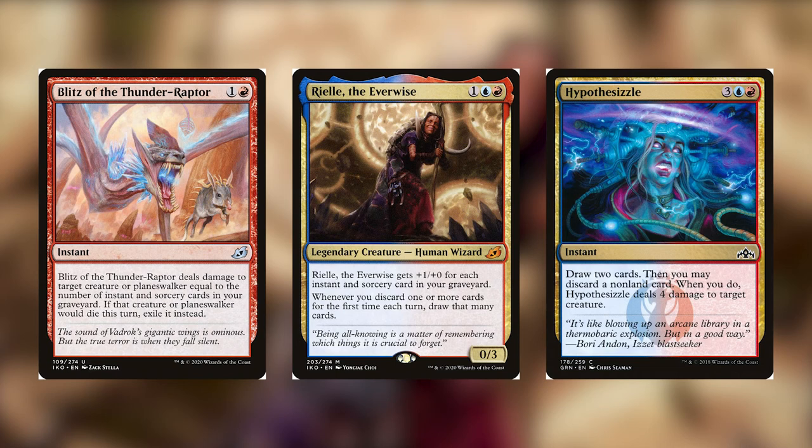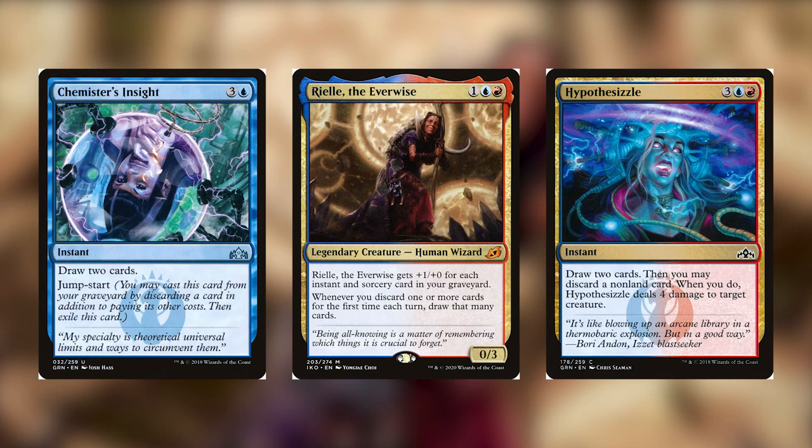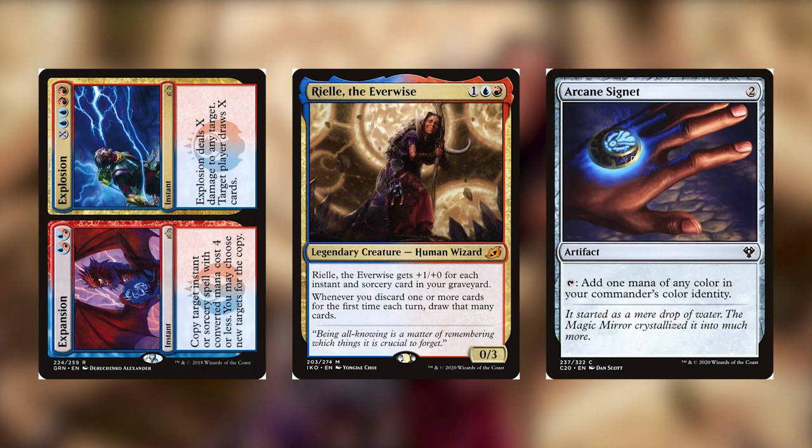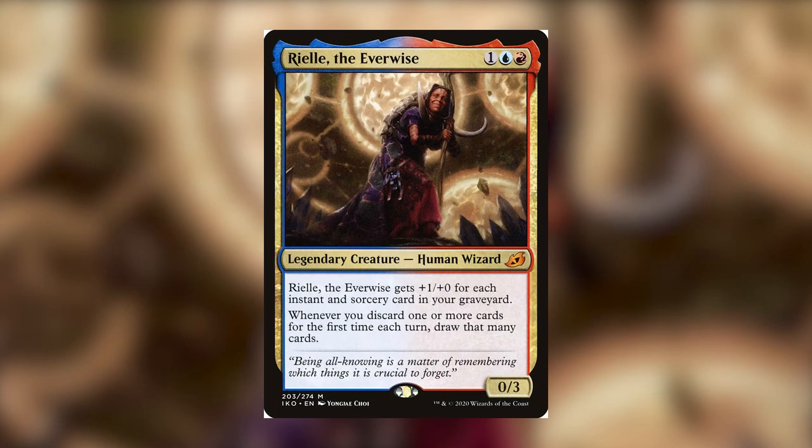In terms of draw spells, anything that discards you cards is going to draw you stuff, so you don't really need any spells that specifically just draw — anything that discards will work. But we have things like Chemister's Insight, Risk Factor, and Expansion/Explosion. Any discard spell is a draw spell with Riel. For ramp, we have just generic ramp like Arcane Signet. I don't really think you need that much ramp in this deck — most of your stuff is going to be pretty cheap since a lot of cards are cheaper because discarding is supposed to be a negative. These are just some cards that have decent synergy with the commander — add any cards you like, more removal, more counterspells, or Thassa's Oracle because you're worried about milling yourself.